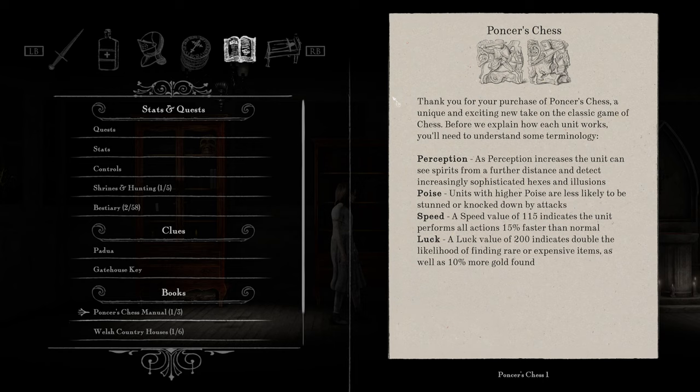Ponsor's Chess 1: Thank you for your purchase of Ponsor's Chess, a unique and exciting new take on the classic game of chess. Before we explain how each unit works, you'll need to understand some terminology. Perception — as perception increases, the unit can see spirits from a further distance and detect increasingly sophisticated hexes and illusions. Poise — units with higher poise are less likely to be stunned or knocked down by attacks. Speed — a value of 115 indicates the unit performs all actions 15% faster than normal. So 100 is 100%, 115 is 115%. Got it.